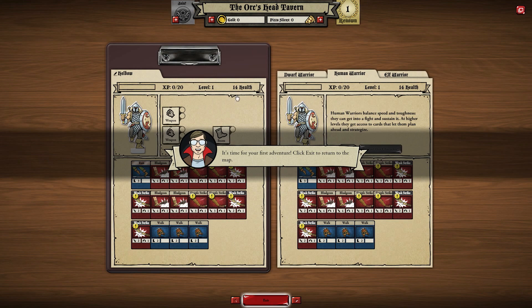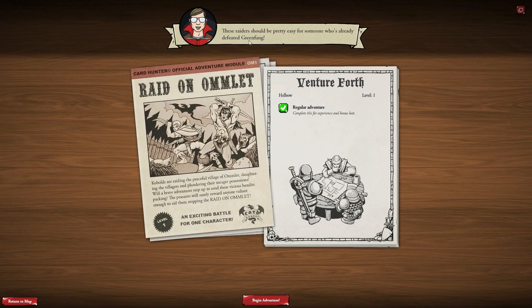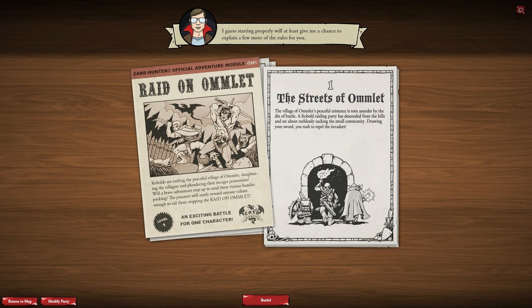Click exit to return to the map. Ooh, Raid on Omelette — the town's called Omelette! The raiders should be pretty easy for someone who's already defeated Green Fang. Begin the adventure — the streets of Omelette. The village of Omelette's peaceful existence is torn asunder by the din of battle.